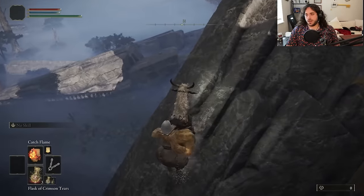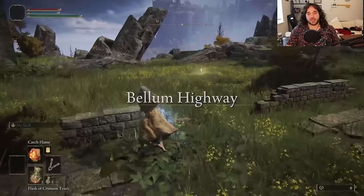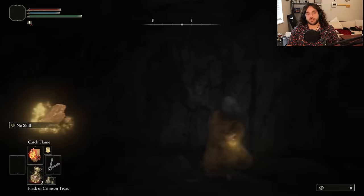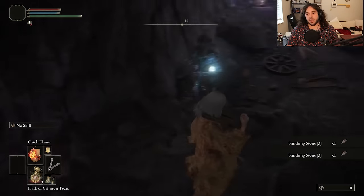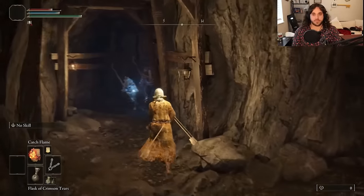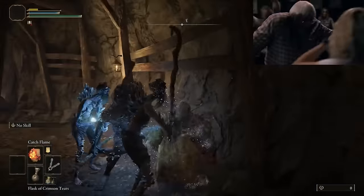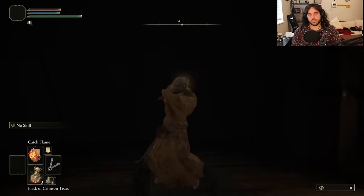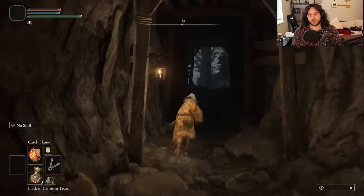Limgrave Tunnels will give us the Smithing Stone 1s we need before moving on to Lernia. Warp through, jump down, get the key, warp through again. More rocks in the Raya Lucaria Crystal Cave for some Smithing Stone 2s and 3s to level up the seal, and Somber Stones we can use for the Crucible weapons we will surely get soon. First, we get killed — the Miners use their lasers and then beat us to death with some sticks.